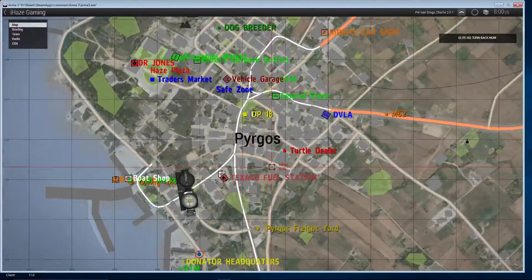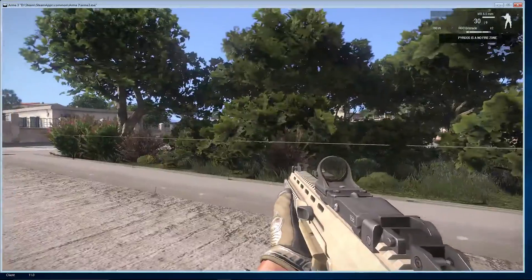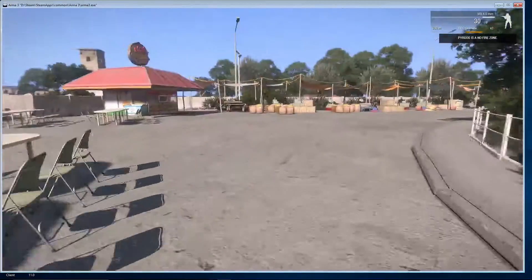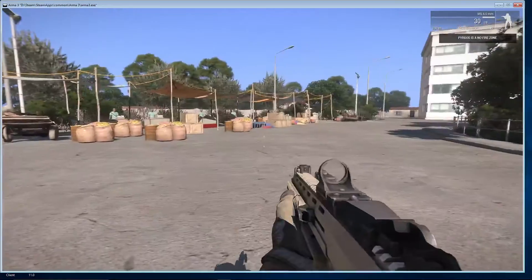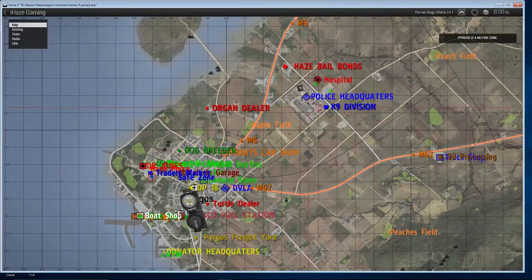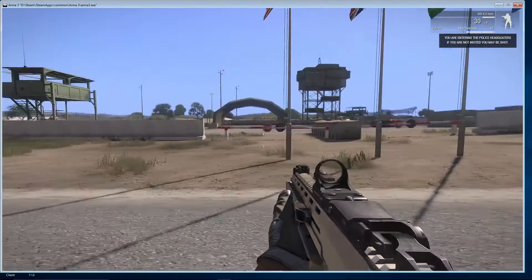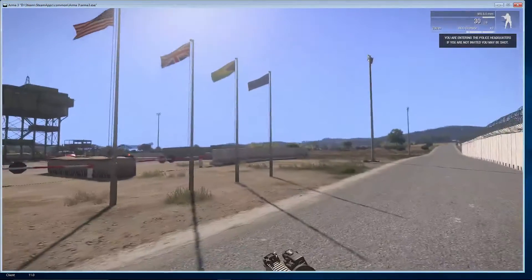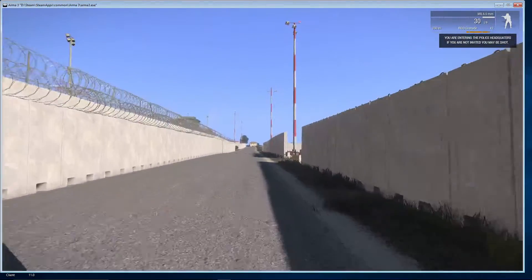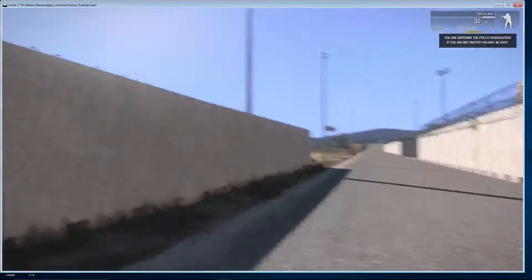Let's go to the Texco fuel station. Like I say, there's no mods on here so there's no custom buildings or anything like that - it's more into the scripts and that sort of thing. Let's go to safe zone: Bruce's market, DVLA, organ dealer - this is all custom. There's the police HQ on the left, air HQ across here, and we have the hospital - that has vanished because it's not live. Those hospitals are placed by scripts in the editor.